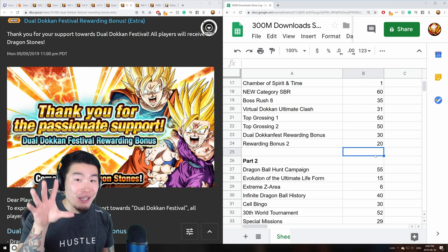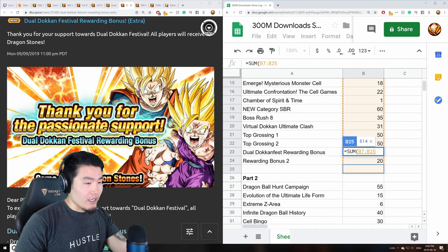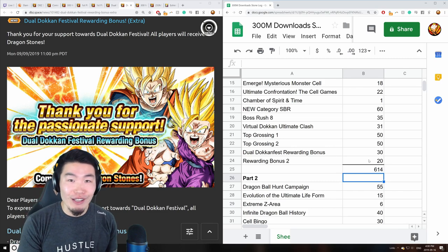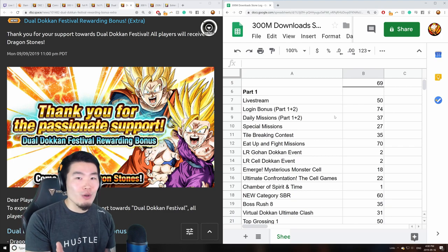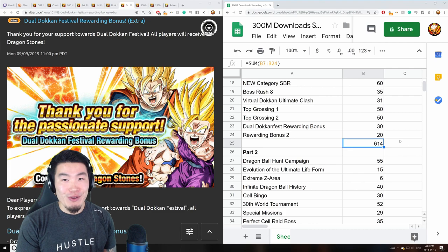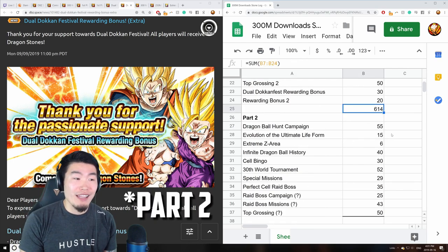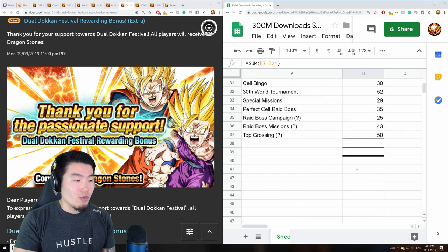Adding everything up for part one completely blew me away — we are looking at a total of 614 dragon stones, completely free, from part one of the 300 million download celebration alone. I had to double check this multiple times because it seemed unreal, but everything checks out — it's all in the news, all right there in the game. Even removing the login bonuses and daily missions shared with part two, we're still looking at around 580 stones, which is a crazy amount.